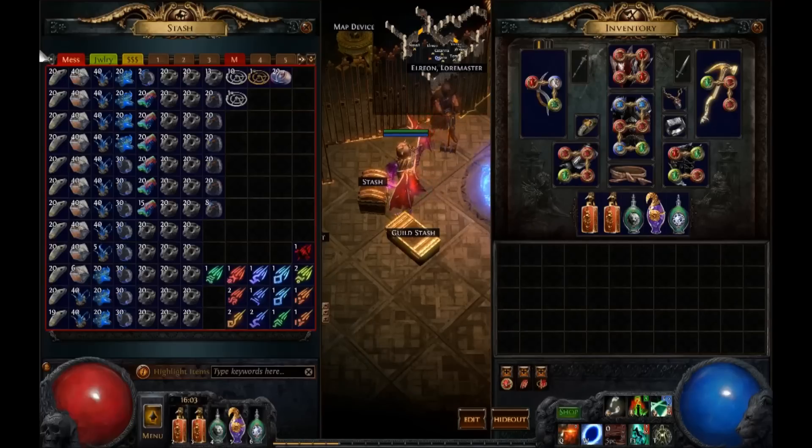Maps divided by tiers — I didn't drop a single Tier 1 map. Interesting. Tier 2, 3, 4, and so on. What's useful from these is maybe Strands if you're leveling a new character. I got Tier 8 Atolls and the rest will just get traded up with the 3-to-1 recipe. What is interesting is that when I filter for Spider Forest, you can see I didn't drop a single Spider Forest map. That really surprised me — it seems Spider Forest actually has a lower drop rate than other maps.